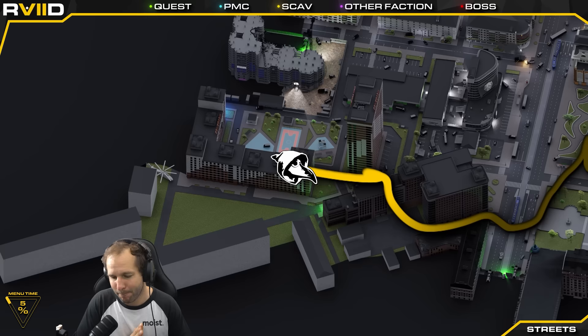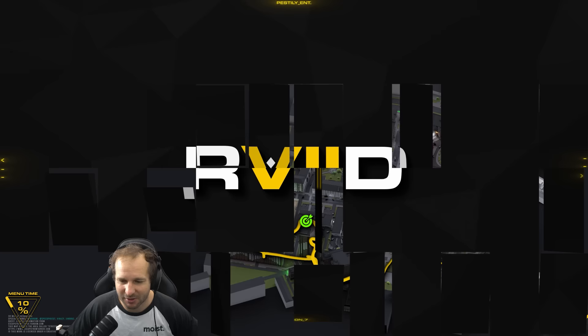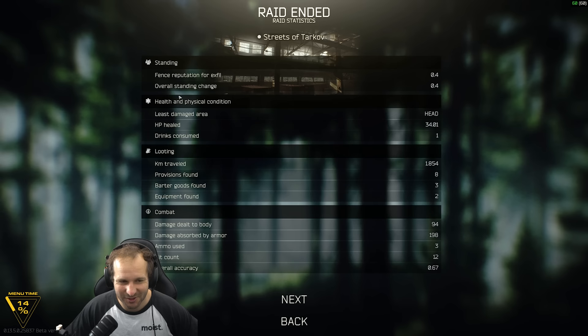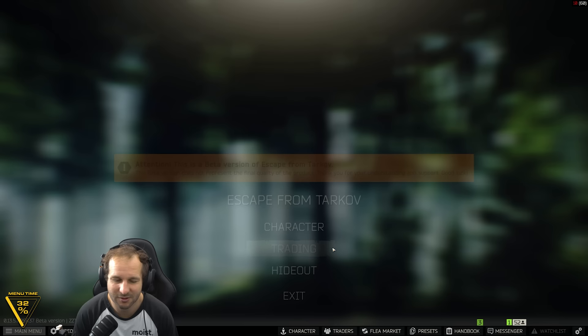We spawned in near the theater and pretty much ran straight to the two shops we needed, then back to the car. We didn't do any killing — we did some damage to one scav, hit him with 12 pellets for 198 damage, mostly absorbed by his armor. We got another 0.4 fence rep, which is quite huge. Most importantly, we got our two quests done. Sometimes you don't have to kill everything — we got in, got some stuff done, and got out.